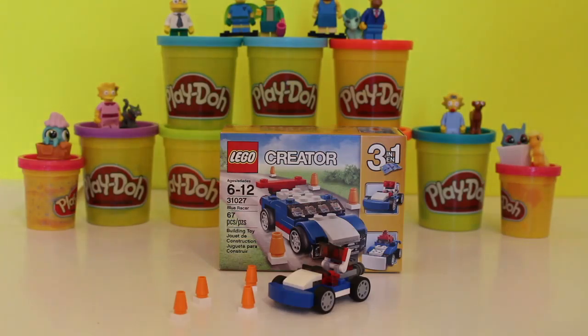This last racer is more of an Indy car. It's got wonderful colors — red, white, and blue, just like the American flag. It's got turbo boosters in the back, a cool grille in the front, sports wheels, and lights all over it. Look at how cool that is — we made three different vehicles with one Lego kit.